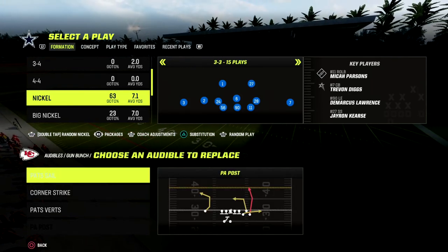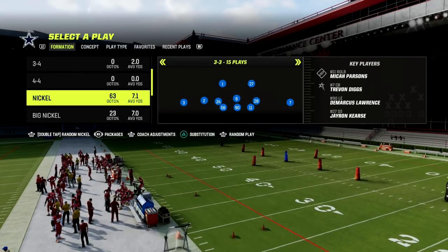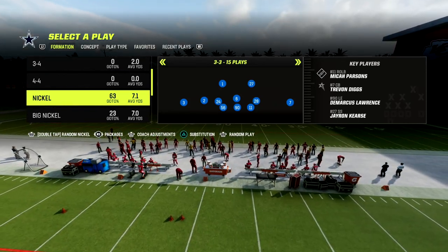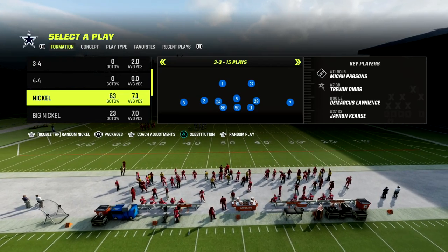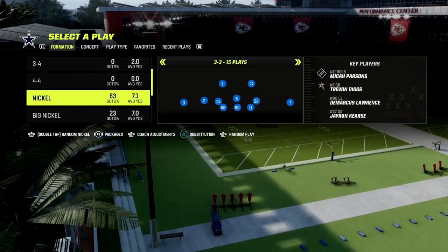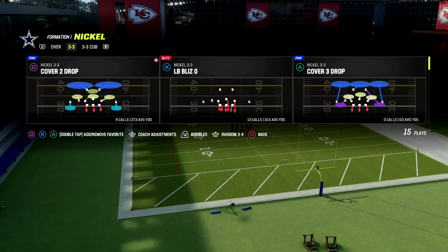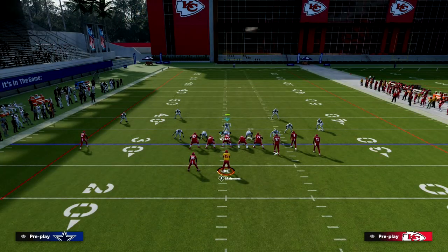We're going to look at some pretty solid coverage defense for bunch — really any trips formation. It's more conceptual than anything, but I do think the Nickel 3-3 Cub is the best defense to run this out of because it has two high safeties you can build the defense around. We're going to audible over to the Mike Blitz Zero — this is our main defense.